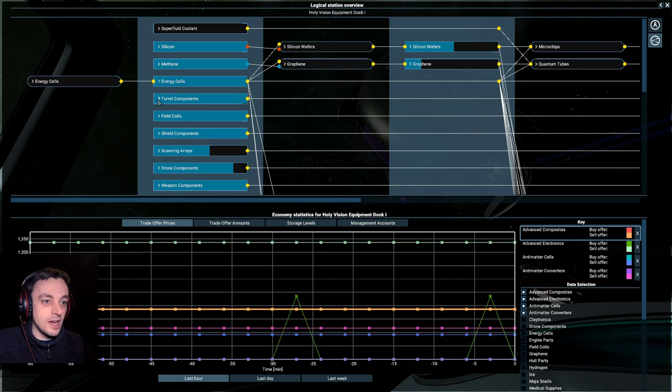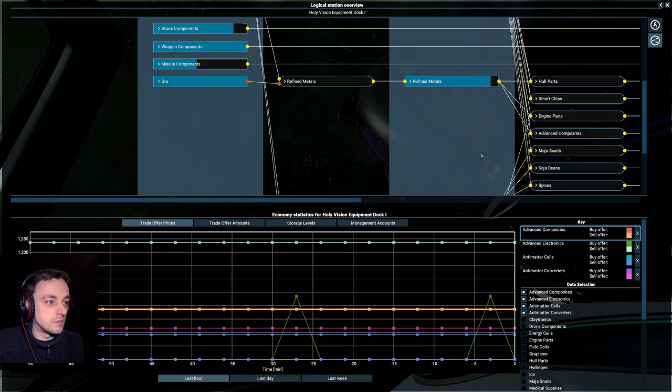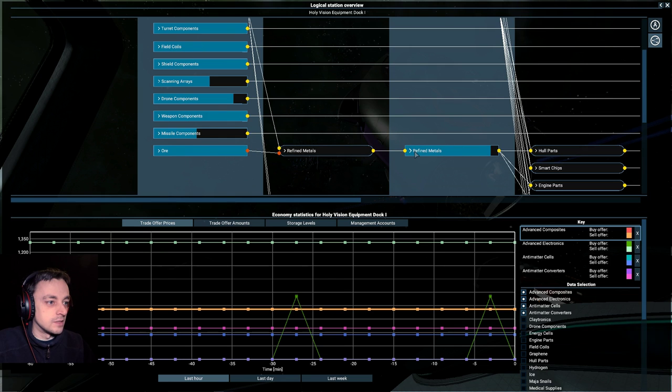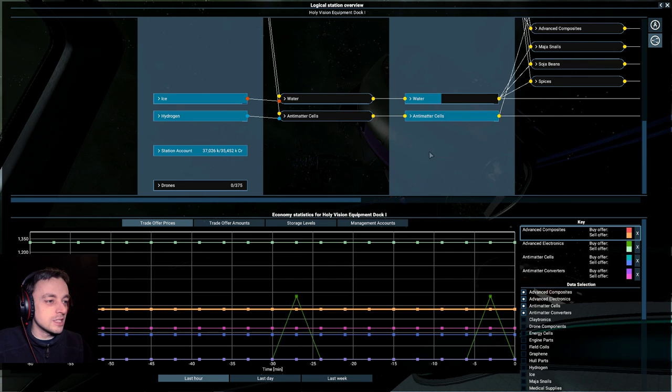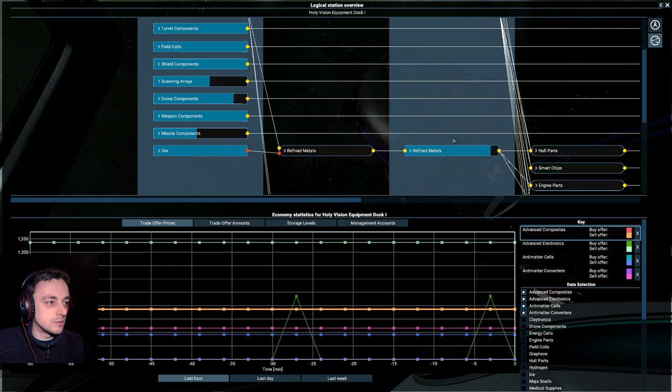Oh well, I have got sell offers on several things. I've got sell offers on certain things, for example, which is selling for quite a reasonable amount. And refined metals — we are selling. I find a lot of the stuff that I'm selling, I'm selling for virtually nothing. Why is that not auto-priced? There we go — auto-priced. Get it to sell properly.